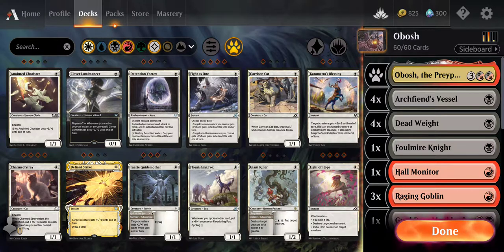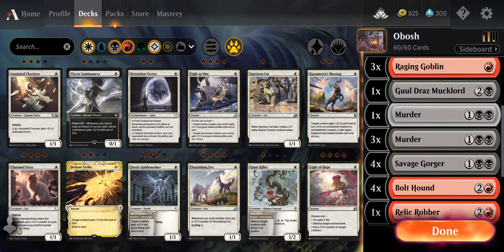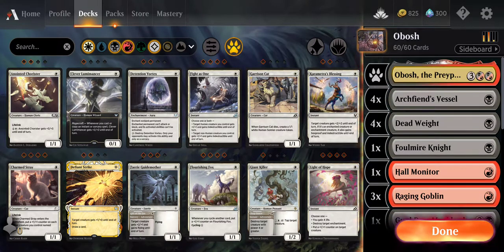The basic rule of thumb is if you have one copy of a card in your deck and you're running a 60-card deck, then chances are you'll only draw that card in 60% of your games. Those cards probably won't see a lot of play, but they're not really that important to the deck. They're just kind of extra seasoning on top of an already good game if we get that far.